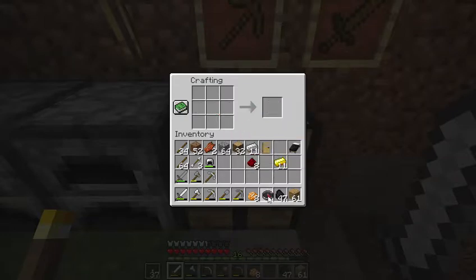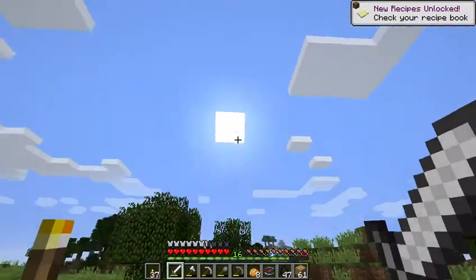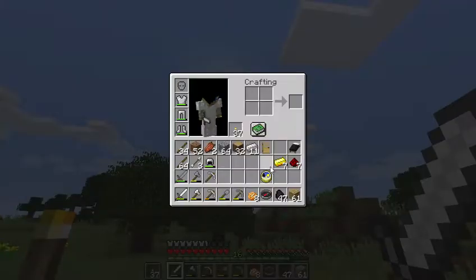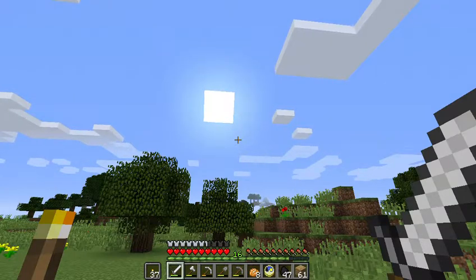The compass always points to your spawn point, not necessarily where your bed is, but where you first started. That's why I like to create my base around that area. Now using gold ingots, let's make a clock. This clock tells me whether it's day or night — right now it's mostly day but the sun is starting to set. The clock is most useful when you're underground, which is probably where we'll spend most of this episode.